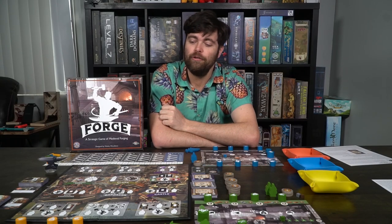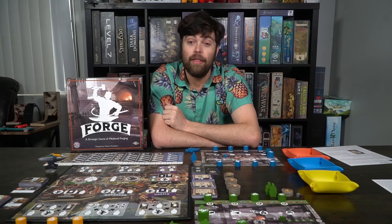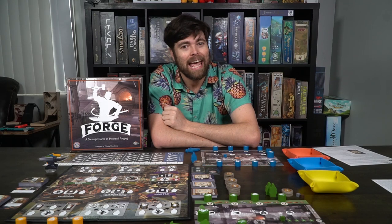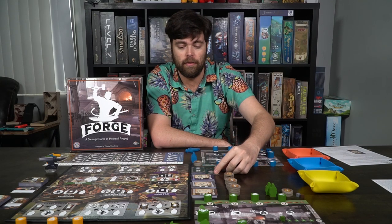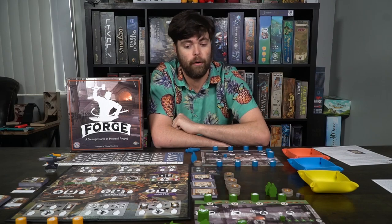To set up the game Forge, the first thing you will do is take the main game board and place it within reach of all players. Then take each of the three main decks — the development deck, the equipment deck, and the training deck — shuffle them, and then deal one card out to the guild area, training, and development. Flip over one card so everybody has the option from the deck or one of the discarded cards.